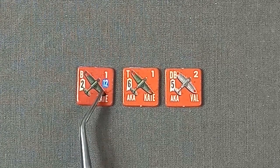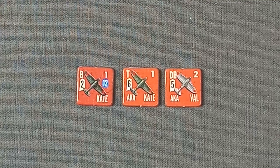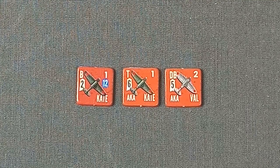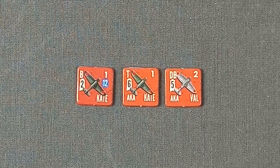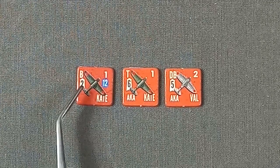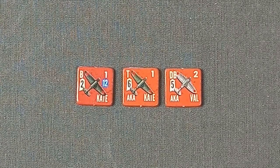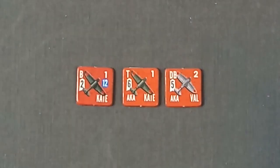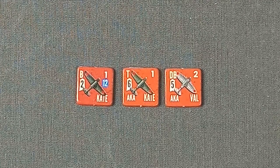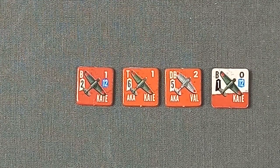Some aircraft also have a range number, but that's not relevant here since we're already over Pearl Harbor ready to drop our ordnance. The counter also shows the carrier base and the Allied name for the plane. The only number of interest in this scenario is on the left-hand side — the air-to-surface strength, which is the combined value used on the air-to-surface chart. If a unit is damaged, we turn the counter over; that represents about four to five planes, with most values reduced.